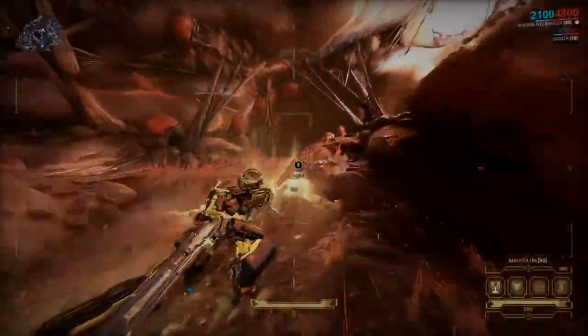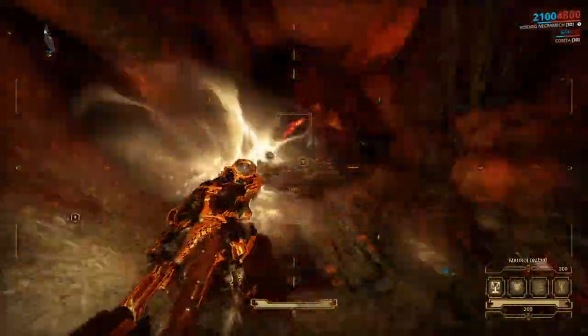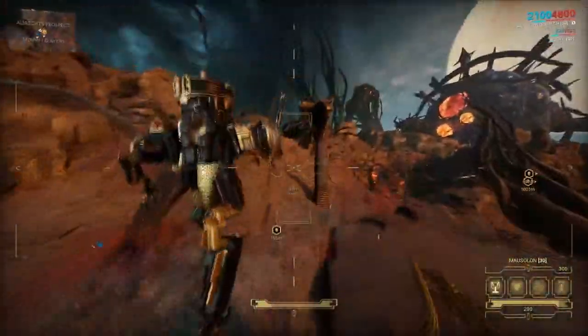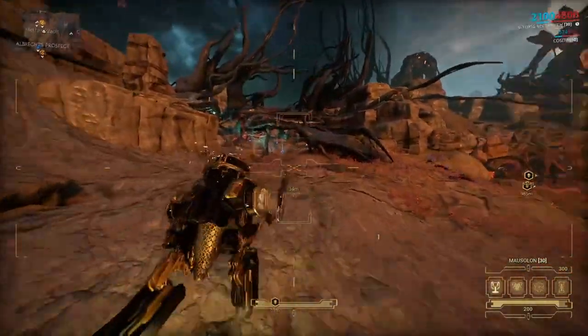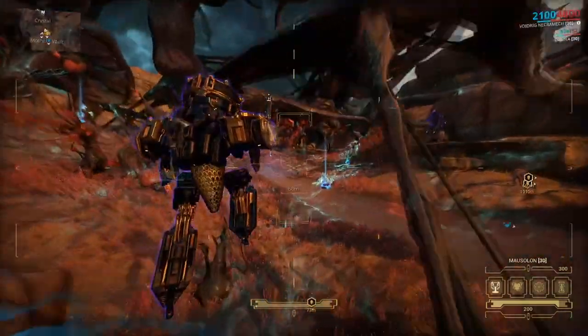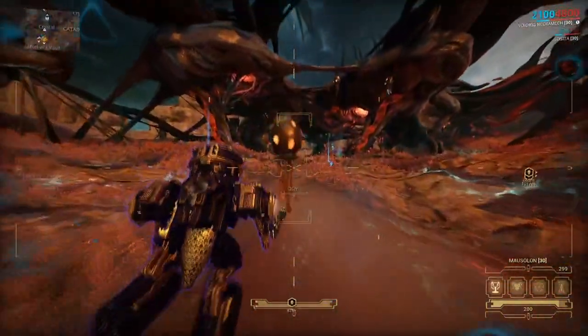Yo, what's up guys and welcome back to another video. With the release of the necromechs, we have found ourselves using our operators to jump into the necromech to operate it. Now this has left our warframes laying around and basically doing nothing. So with a little testing here and there, I've tried to put together a couple of combinations which involve the helminth subsume and some builds for the warframes that should be able to help you and your necromechs when in combat.